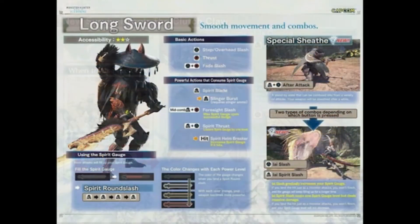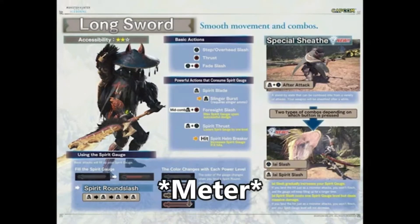So let's go ahead and just read what it says here. There are two types of combos depending on which buttons are pressed. Once you do the special sheath, you can either hit Triangle or Y for Xbox people like myself. You can do the EI slash, which basically gradually increases your spirit gauge. So if you land that, your spirit gauge is going to go up. That's amazing.